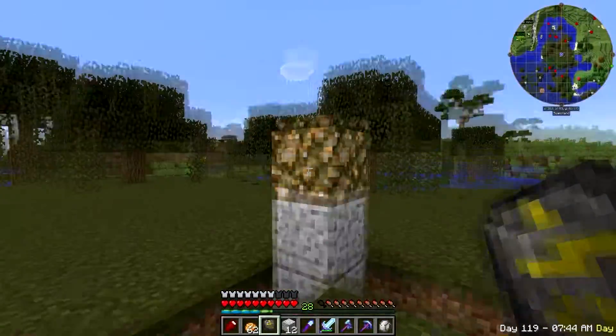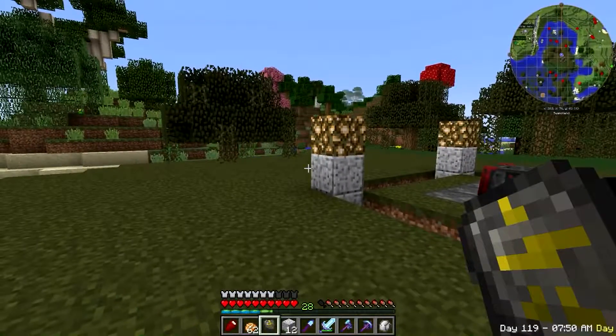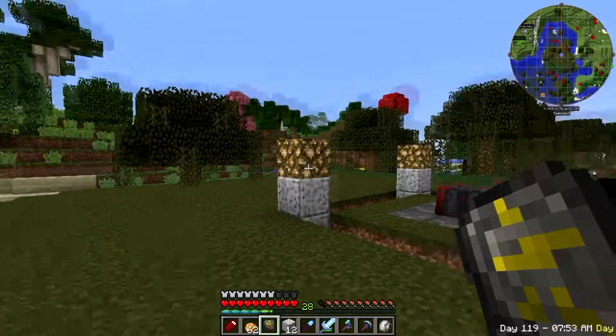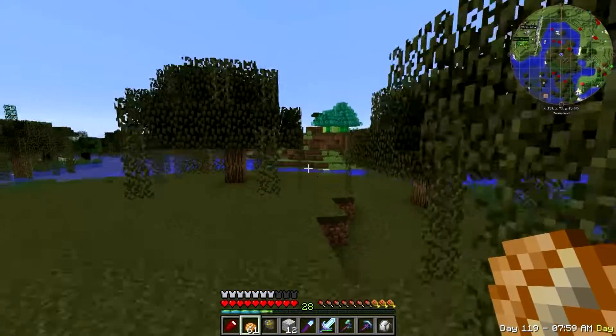We might dig these out and put some stairs around it just to make it look good. The rest of it's probably going to be underneath the ground so we won't see anything but these things popping out, or we can just dig the whole place out. It's definitely going to be underneath the ground. I'm going to have it open too, and I'm going to try to get some protection over here so nothing spawns and comes in.